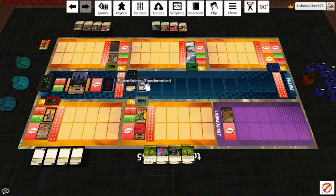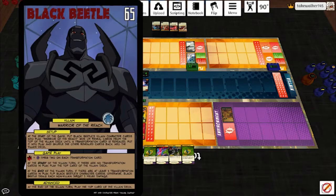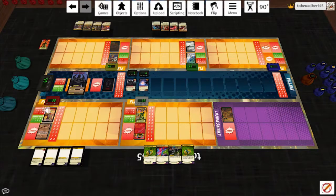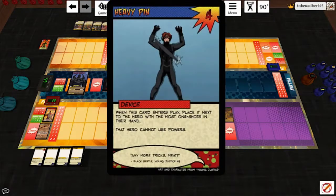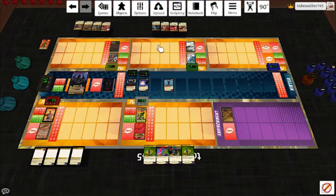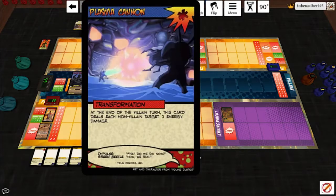Black Beetle starts us off with Plasma Cannon - oh, it's another transformation! Well, that's good, that gives us leave to get rid of the Staple Gun. End of turn: there are not three transformations so he hits everybody for one, and then we do the Staple. It's a device with 4 HP. This card says just place next to the hero with the most one-shots in hand; they cannot use powers. Let's count some one-shots - that's the Naturalist because he's got four. So we'll have to take care of that, and then he takes three damage from the Staple Gun.